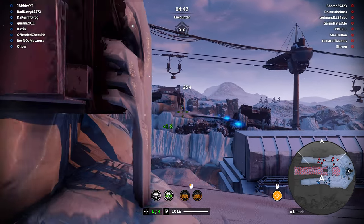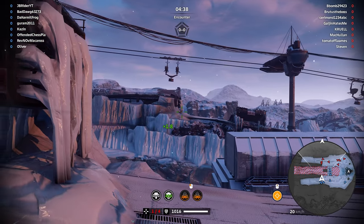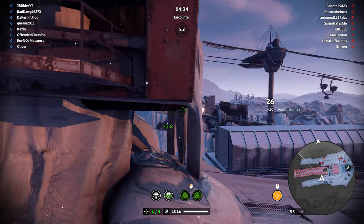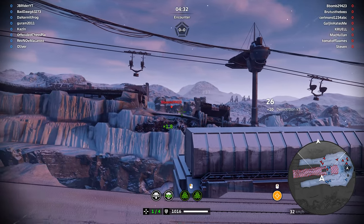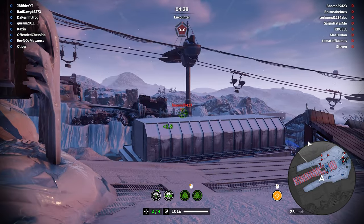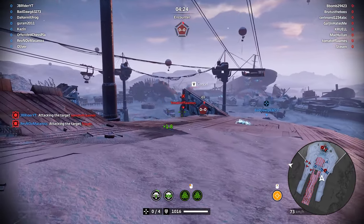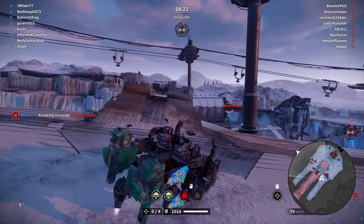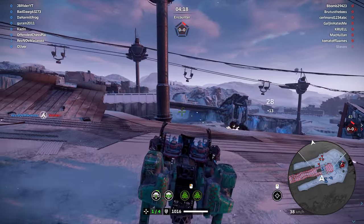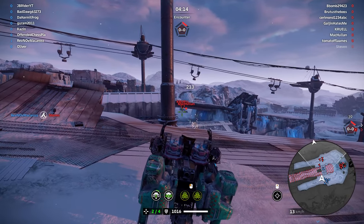We are at the Volcano - pretty annoying map. We got 254 on that guy, he's gonna peak again. Another 200 damage. Gaijin hates me. Another 200 - he has to have lost a weapon by now. We got Tomato of Flames. We keep dealing around 200 damage, no more no less.